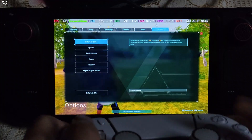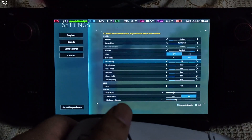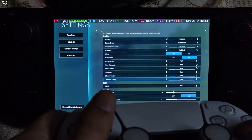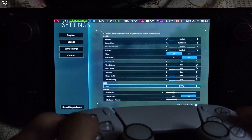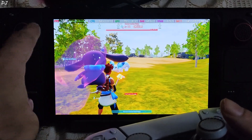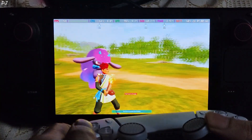Just go to options. First disable DLSS — this is basically FSR3 frame generation. Now set anti-aliasing to anything other than TSR; I will set it to TAA. Now set DLSS to Quality again and go back. Previously we were getting around 70 to 80 FPS. Now we are getting around 60 FPS, and you can see that the flickering is gone. Image quality looks nice.